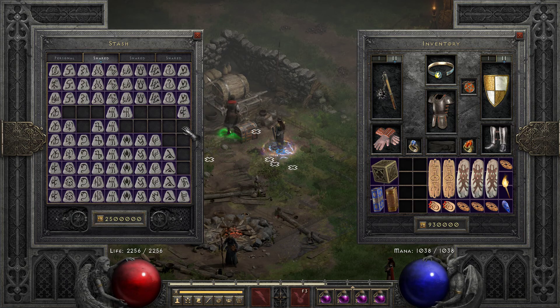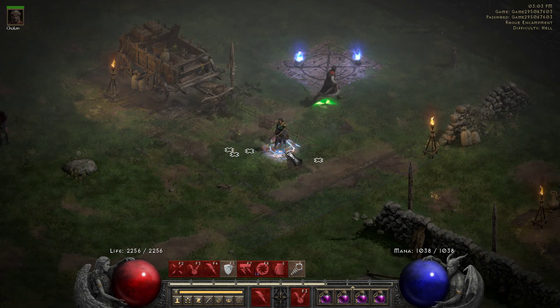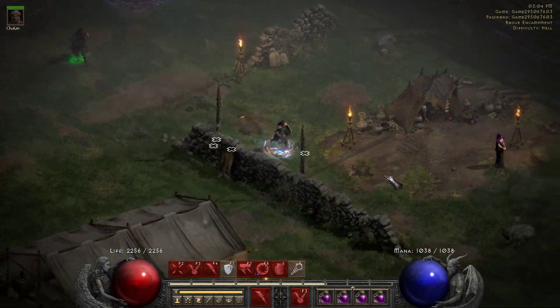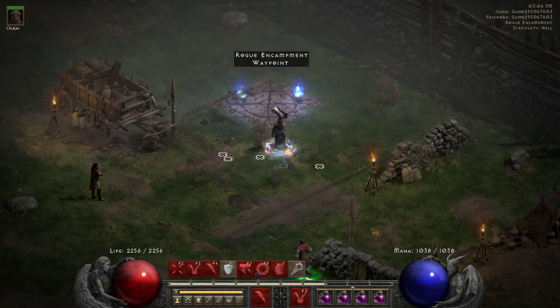I've never used a Barb in that capacity. I hear a lot of good things about people finding good runes or items doing that, so we'll see. But so far I'm really pleased with her — with the Infinity, the Griff, and everything else. I mean, she's got 2256 life and a huge mana pool. With the Griff, I can take her anywhere.